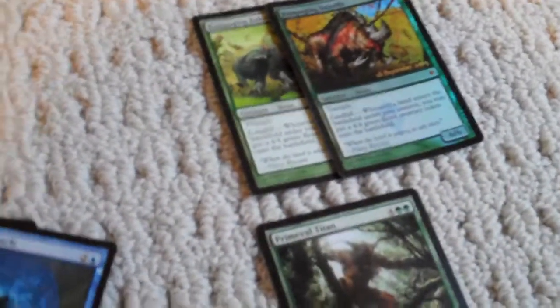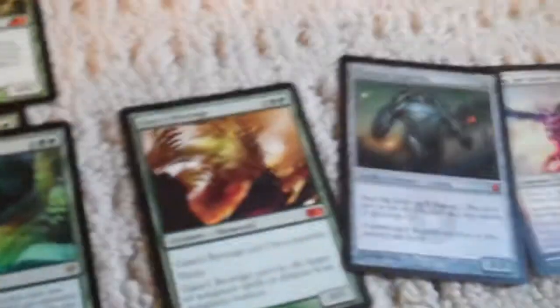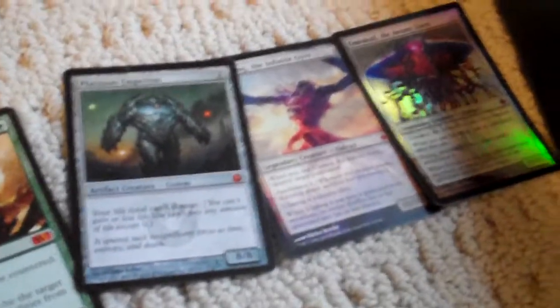Two Rampaging Balos, one promo foil pre-release Primeval Titan, two summoning traps, two Grave Titans, a Wormcowl Engine, a Gaea's Revenge, a Pelakka Wurm, an Ulamog, and a promo foil pre-release Emrakul, the Aeons Torn.